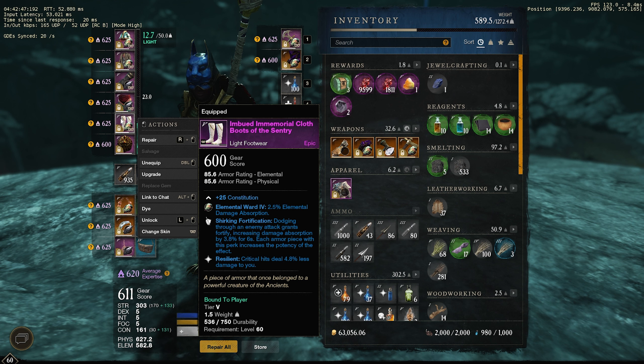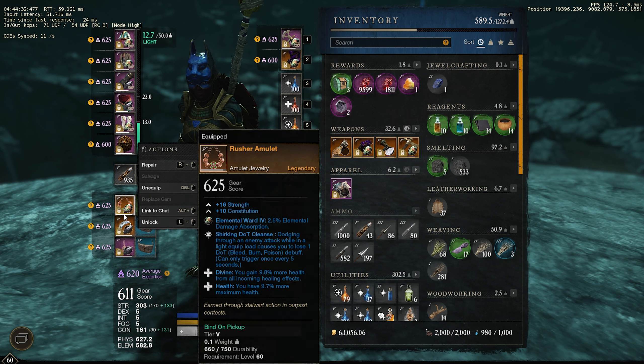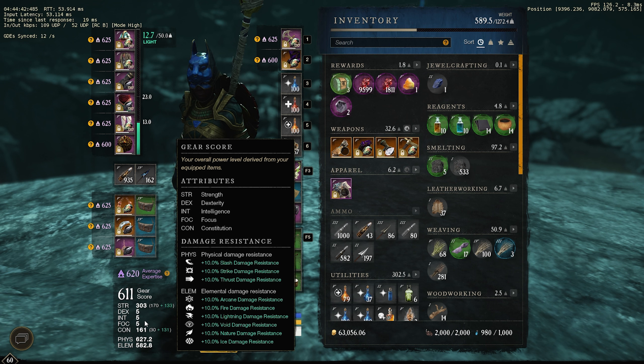For my gems I'm just running 10% damage on both — so Onyx and Opal 50-50. A lot of people use Int gems in their weapons, and there are a lot of mages out there these days. When I tried to run only physical, I was just getting melted by mages. Since a lot of people have Int gems in their armor and are going to deal a lot of damage to you, I just run half and half.